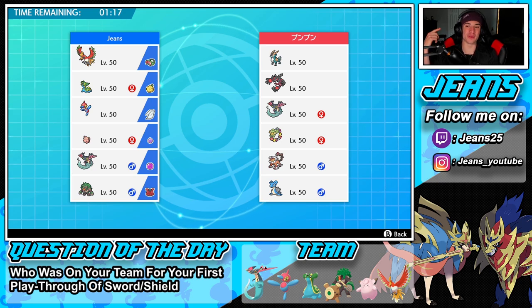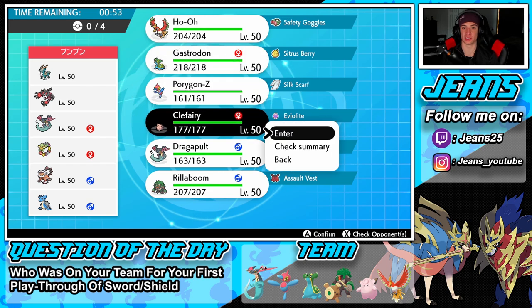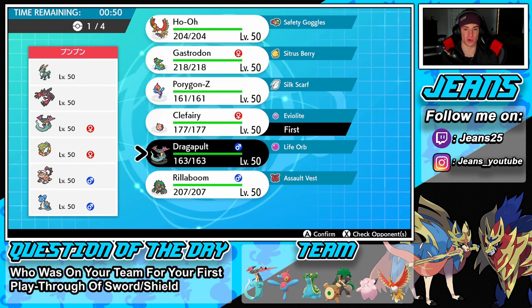Run it ladies and gentlemen — sitting at 2-0, looking for a perfect record. Going up against another Yveltal team: he has Cobalion, Dragapult, Landorus, and Lapras as well. I kind of want to bring Storm Drain Gastrodon and definitely want to bring Ho-Oh. I think I'll lead Clefairy alongside Dragapult. Dragapult is the better option — and definitely bringing Ho-Oh, Rillaboom, and we're all pretty strong. Come on, I want that 3-0!